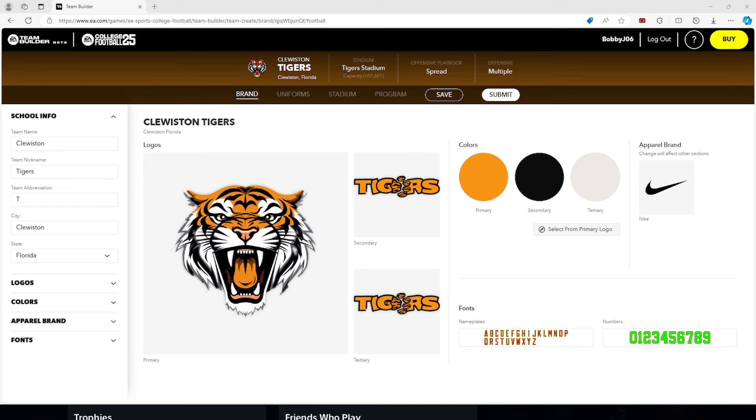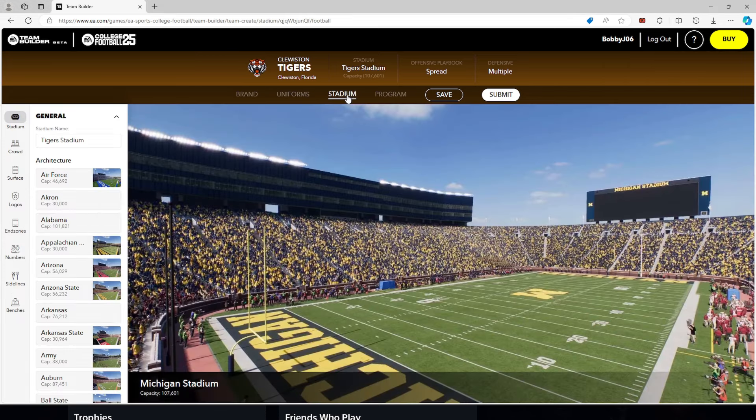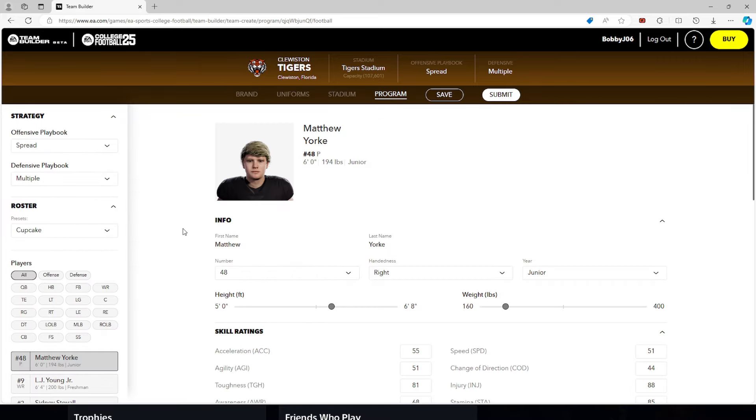So now we are on the team builder website. You've already made your team — you did the brand, the uniforms, the stadium. The last tab here is Program. Program is where you essentially create your generic roster for whatever team you're going to be using in your online dynasty. It's pretty much your starting point.